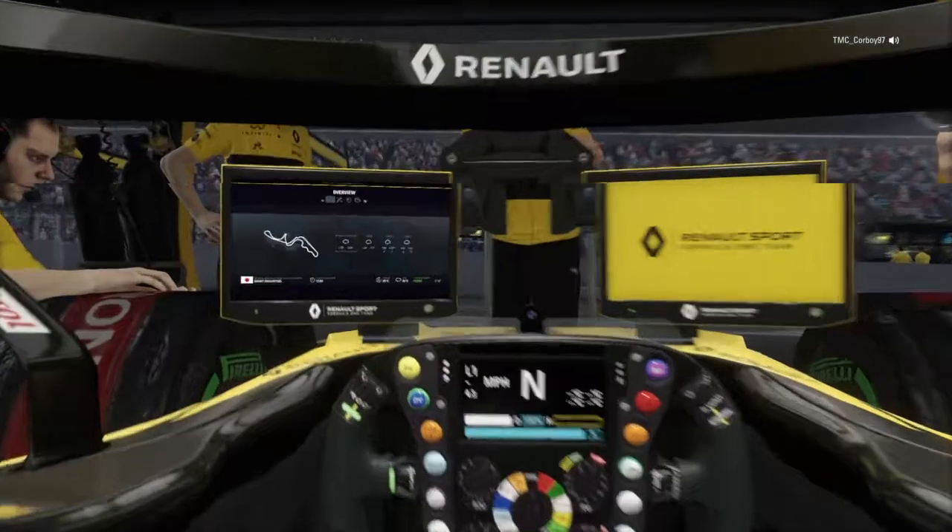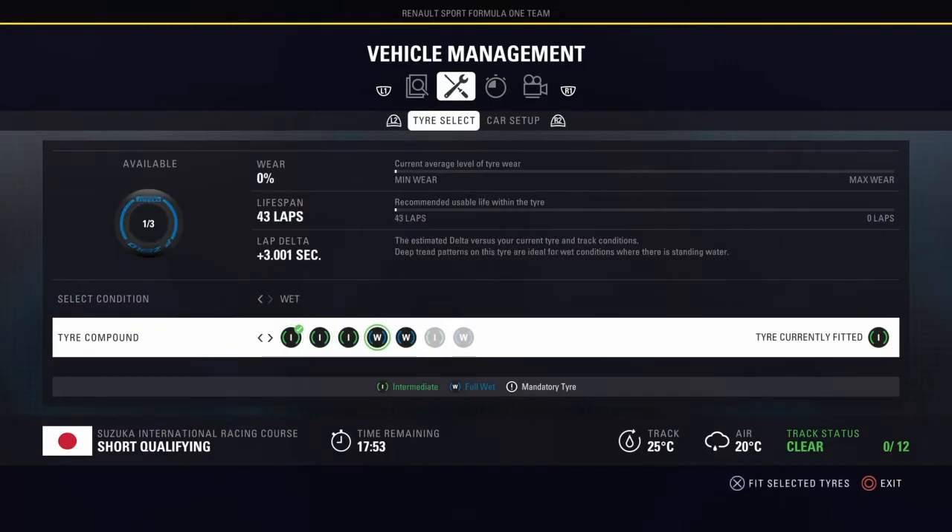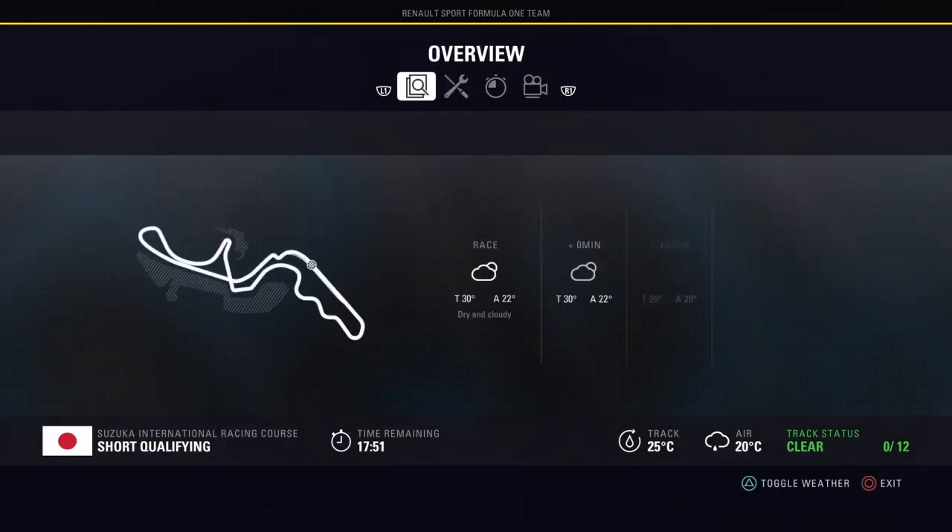Welcome back to Under League Race, this time with DNS. We're in Japan for a very weird race. It starts with intermediate conditions in qualifying and then rain coming near the end of the race, which throws a lot of things up in the air. Let's start the setup.